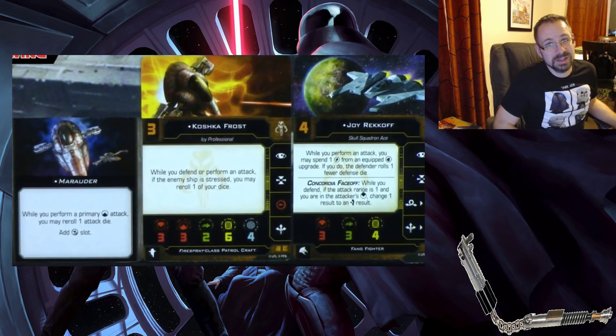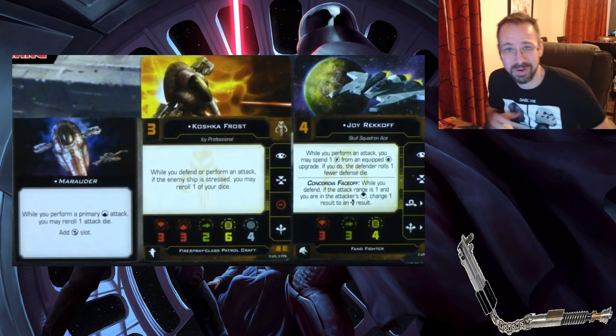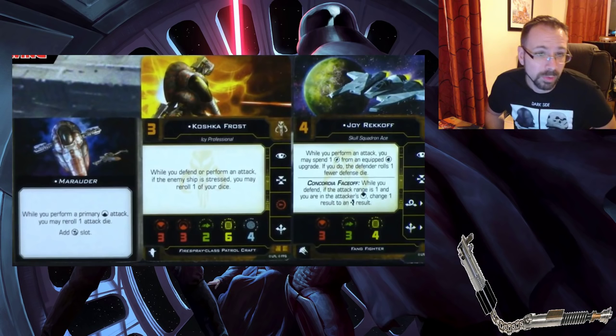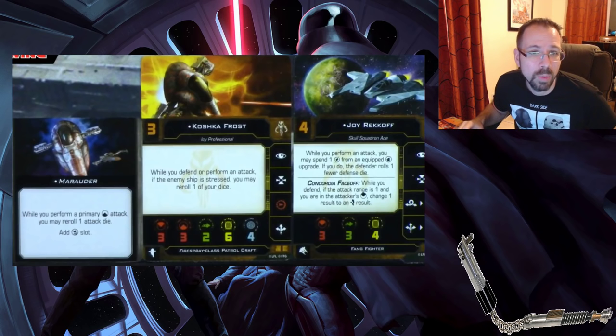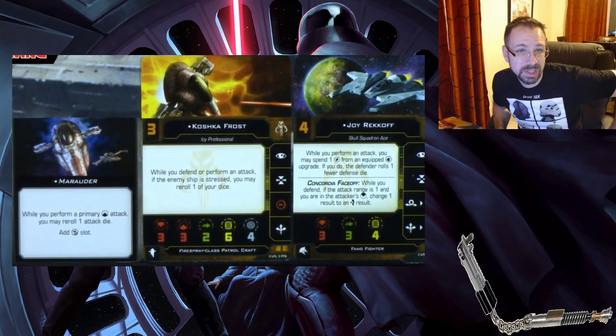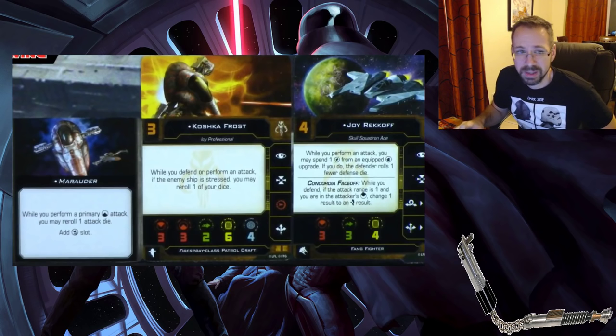Some Scum highlights — Kath Scarlet is going to be a superstar, at least at the beginning. They brought in her Slave I with the Marauder title: while attacking out of your rear arc you may roll one additional attack die, and it adds a Gunner slot. The new Slave I also has a confirmed new paint job. You're getting three attack out the front and three out the rear.